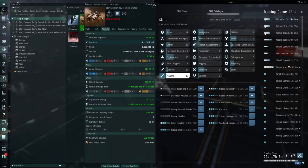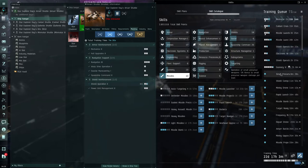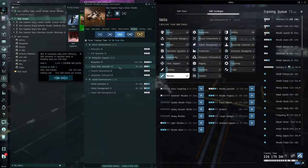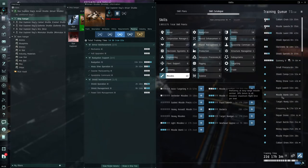After going through your shuttle, go to the mastery tab and check for any skills you can add. We had a shield operation level two — once we train that skill we'll have the level two mastery for this ship, and level three mastery in about one day and three hours. By looking at this we were able to add navigation, warp drive operation, and shield operation and shield management skills to the skill queue.